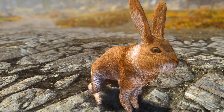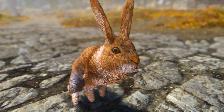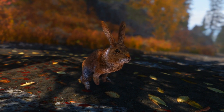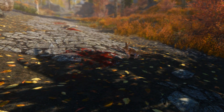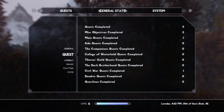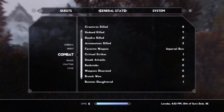Starting off, bunnies are adorable little creatures that hippity-hop their way across the forests and plains of Skyrim. They're entirely passive animals, unwilling and incapable of hurting even the smallest of flies. They openly flee when approached by a human, but if for whatever reason you wish to hunt one, they can be snuck up on. Did you know, in Skyrim's menus, you can actually view a statistic titled Bunnies Slaughtered,